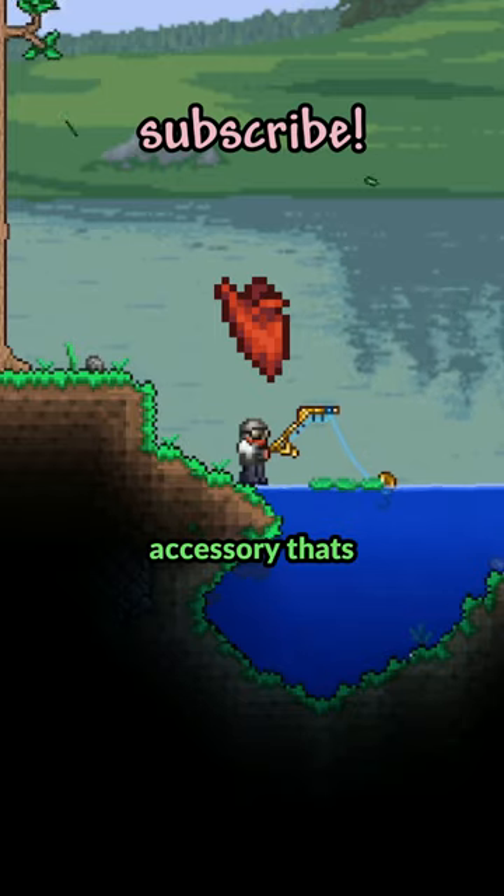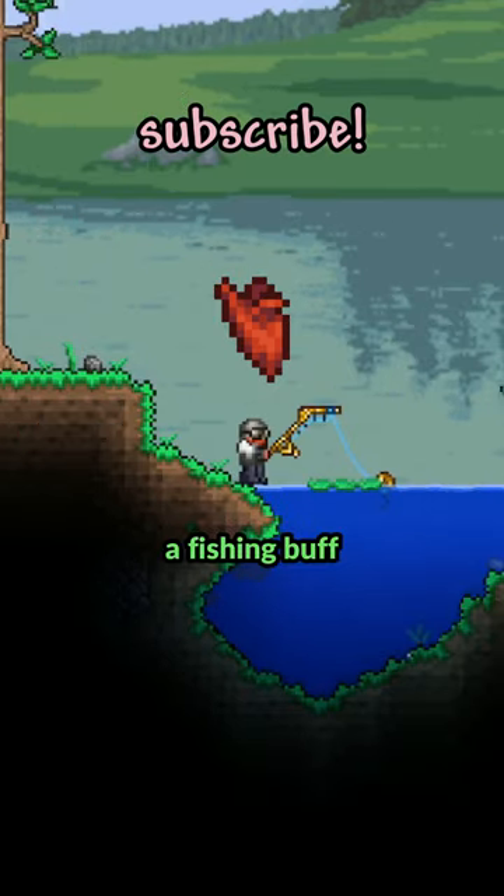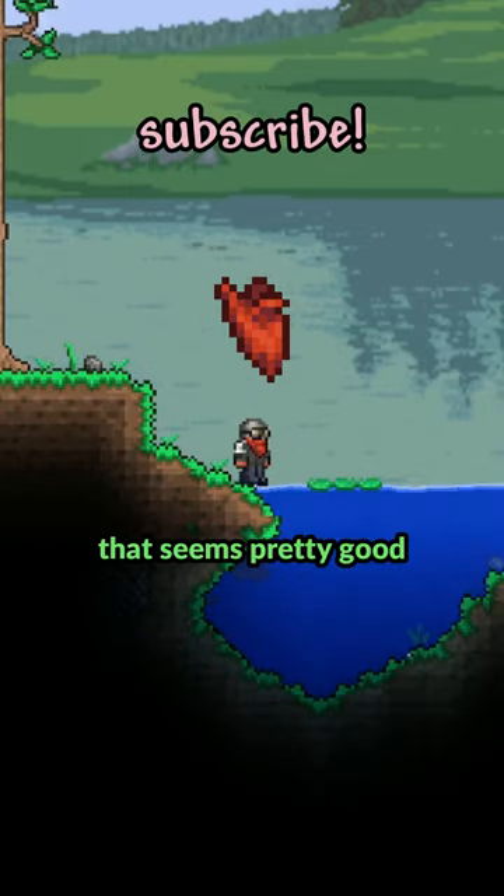The Gingerbeard is an accessory that's only dropped from Iron Crates. So if we have to get it from fishing, why not give it a fishing buff? Let's say half of the Angler Earring, since it's easier to get — so a 5 fishing power bonus. That seems pretty good.